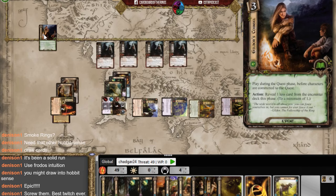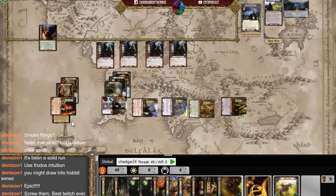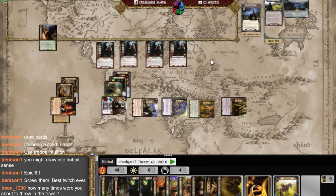I just looked and realized: I have Gildor's Council, I don't need to reveal a card. I prayed to the Lord of the Rings gods that I had nine willpower sitting on the table — and I did. If I'd really thought I could win there might have been a way to save a resource on Frodo to keep Gildor in, but I thought I'd lost. The Curious Brandy Buck kind of saved the day — without it another hero would have died. What a crazy game! Thanks for watching.